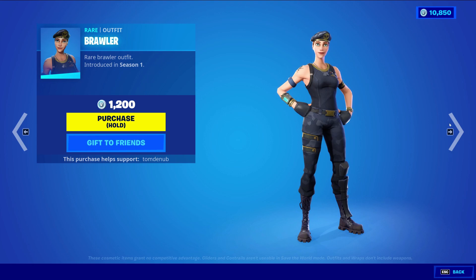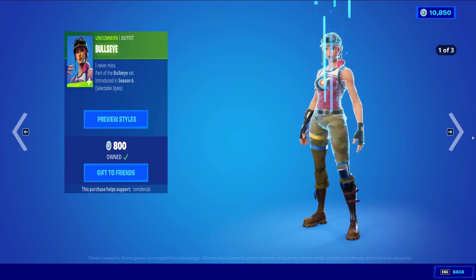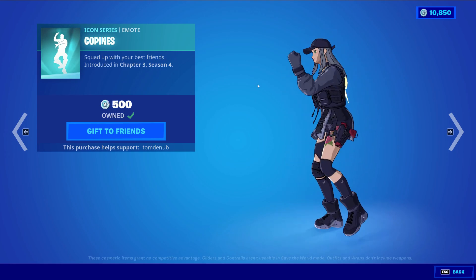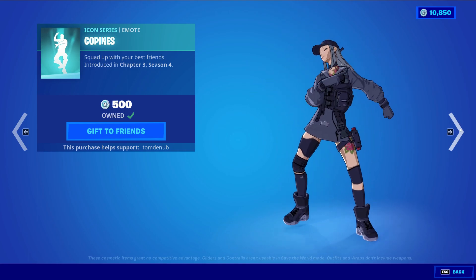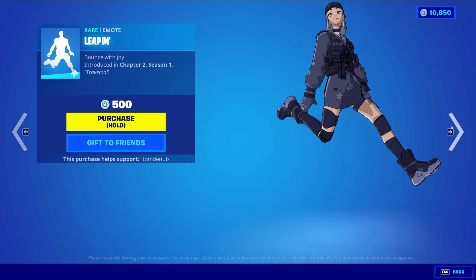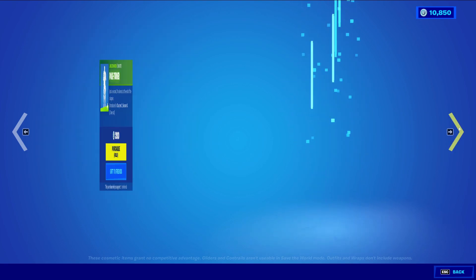Brawler is returning — a rare skin at 1,200 V-Bucks. Bullseye is returning at 800 V-Bucks with three different styles to choose from. Code Peenies is an Icon Series emote at 500 V-Bucks — the first time it's actually returning to the item shop since it first released earlier this season. Wow, feels like a long, long time ago that we had that event. We have Leaping, a rare traversal emote at 500 V-Bucks. Phone Friend, an epic emote at 800 V-Bucks.